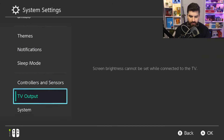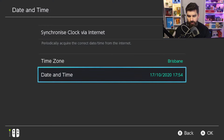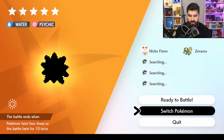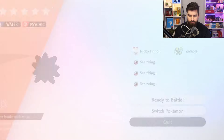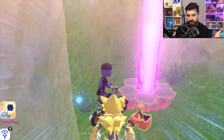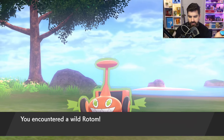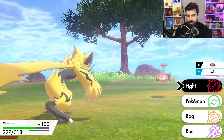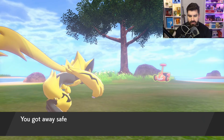Go to System Settings, System, Date and Time, and just flick it one day forward. Then press Home and get back into the game, and press B then A to quit. Essentially, this tells the game that we've been waiting for other players to join for 24 hours, and that changes the Pokemon.